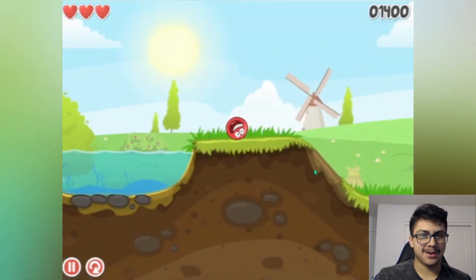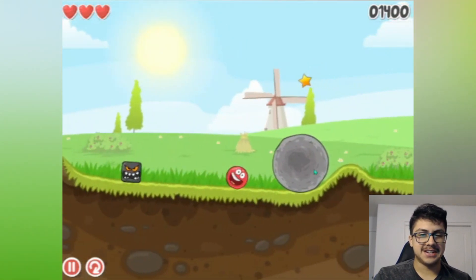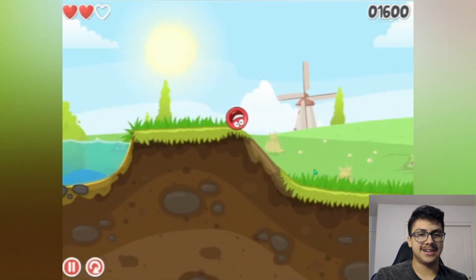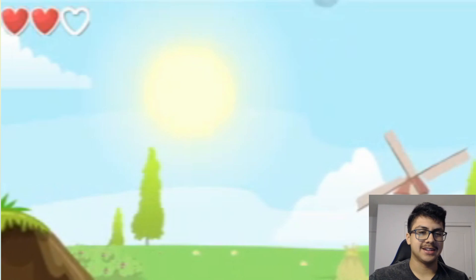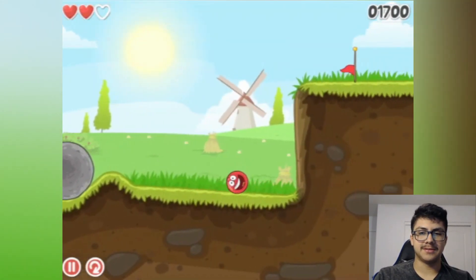Do I die by water? I'd rather not risk it. Wait, do I jump on him like Mario — is that how I kill him? Oh no, he hit me and I got a life taken away. Time to get this — and what is this big boulder for?